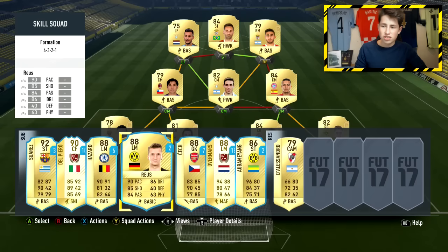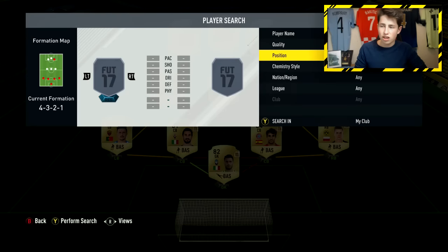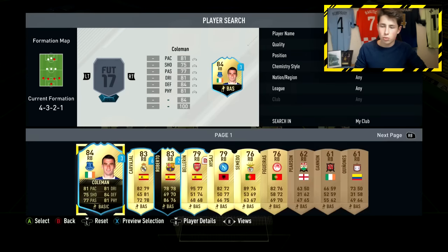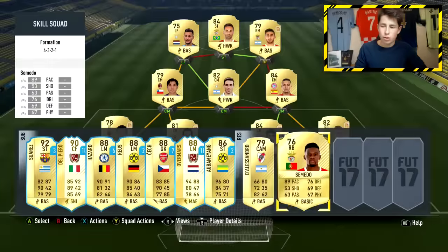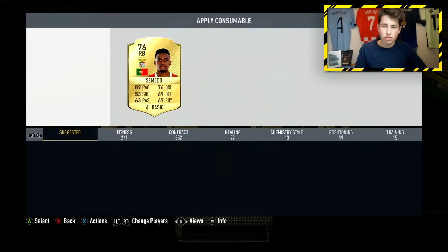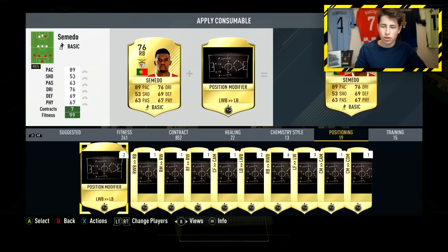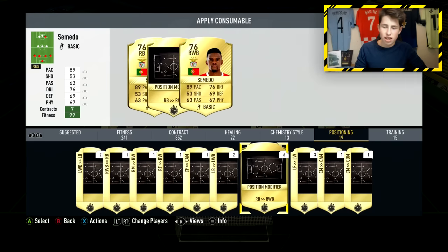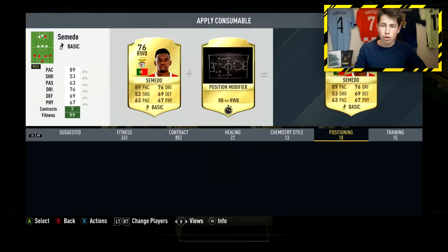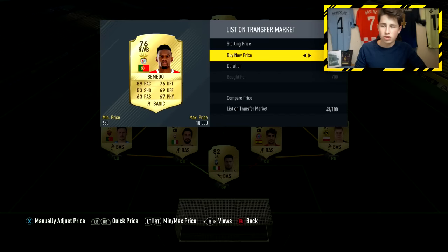This is actually my current skill team that I am using right now. Head over here, go down to right backs, and find Semedo who I'm going to be converting. Here he is — Semedo right here. All you want to do is apply that consumable, so just go over to Positioning right here. Then get the right back to right wing back card. I've already got quite a few in my club. They go very cheaply, so they never really sell — I just send them to my club anyway to do this method with.